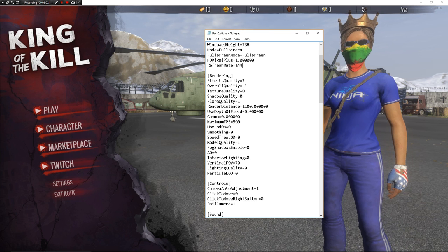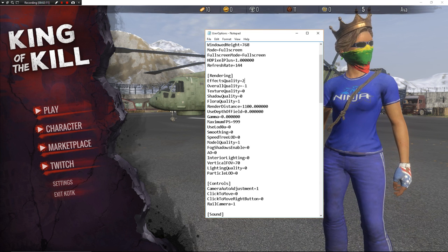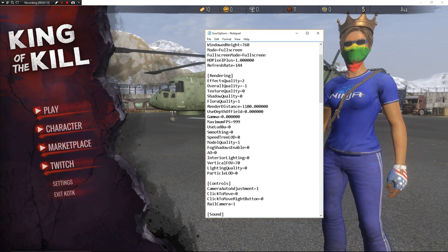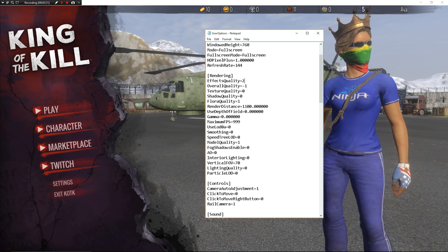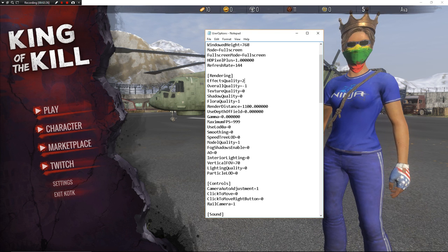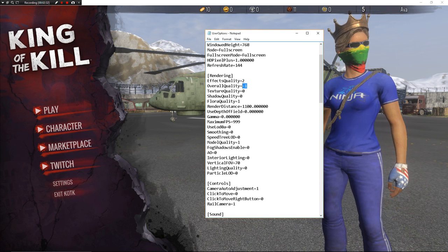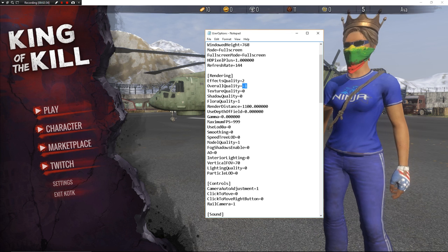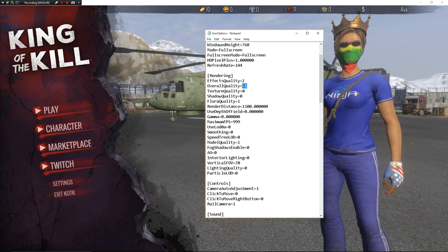Down to the rendering section, effects quality I have on 2. The reason for that is because on 2 you're able to see blood splats when people get hit and bullets kicking up off the ground. I can confirm that still works — I can see people shooting at me from a distance and see the bullets kicking off the dirt. You want that because if you don't have it, you don't know what's happening. The overall quality needs to be on negative 1, which means you're on custom. Anything else is a preset like low, medium, or high.